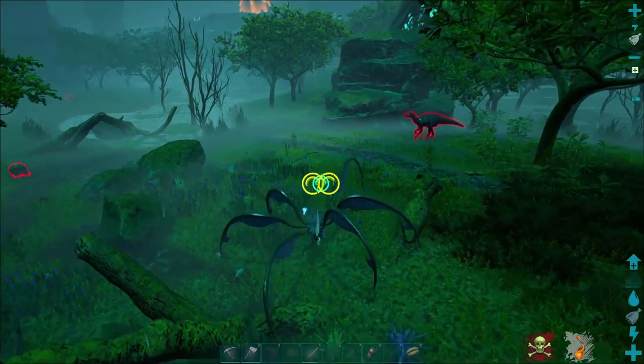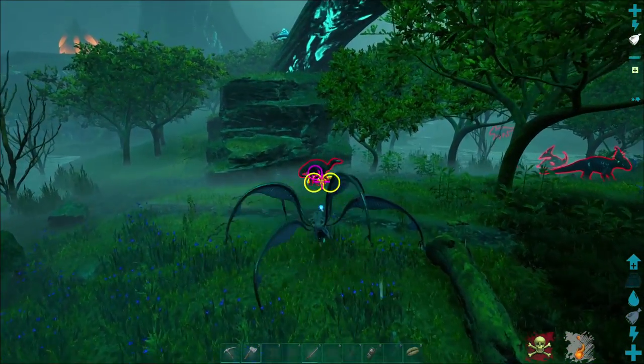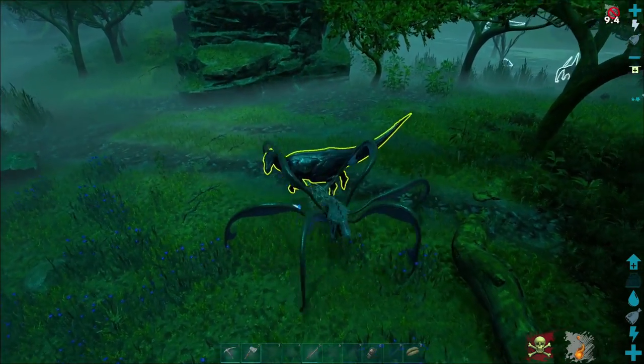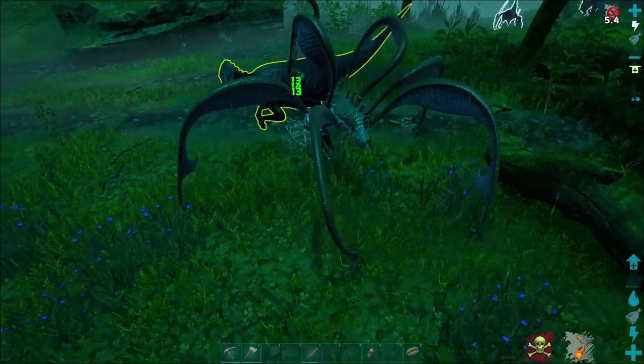The Bloodstalker also has an enhanced vision system which allows it to see any prey that it is capable of webbing, which is very useful when you're trying to track down hard to find smaller creatures.